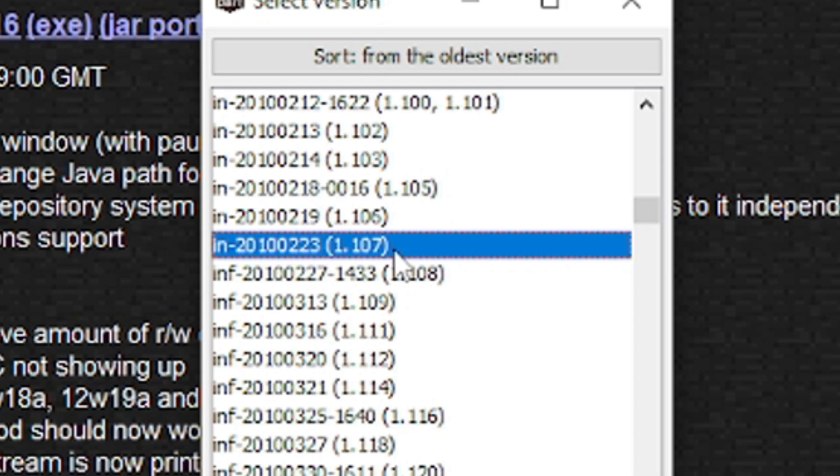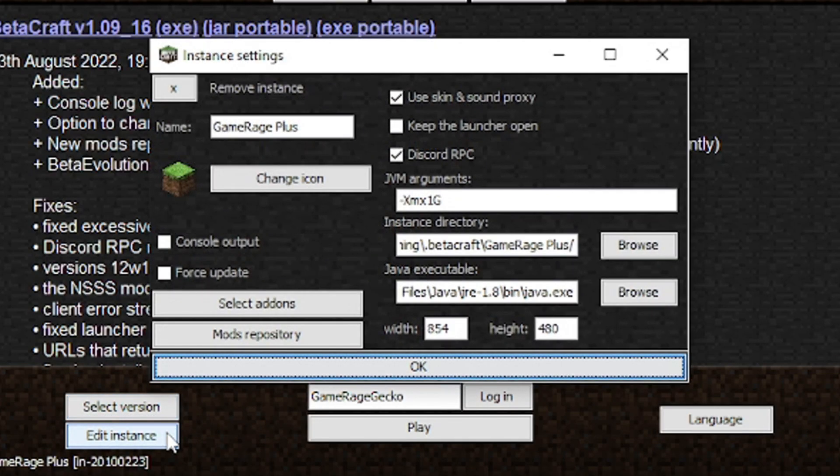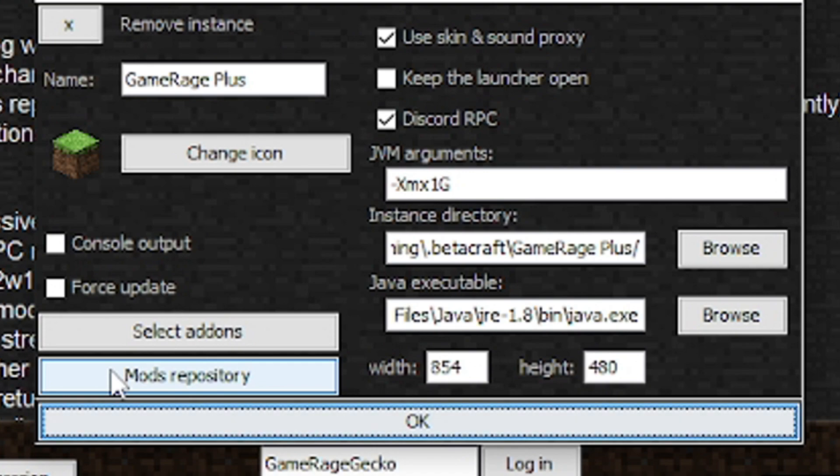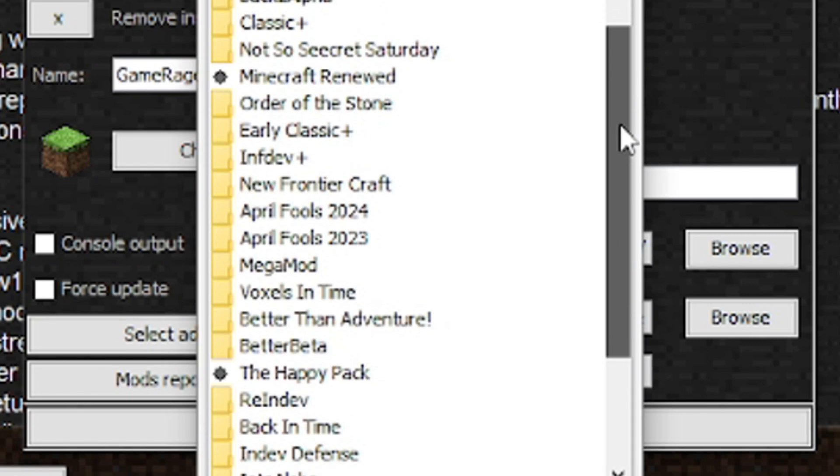Here's Indev. And if you would like to try some mods, that's easy to do. Just click Edit Instance, go to the Mods Repository. There is a large list of mods you can choose from here, so let's check out Indev Plus.